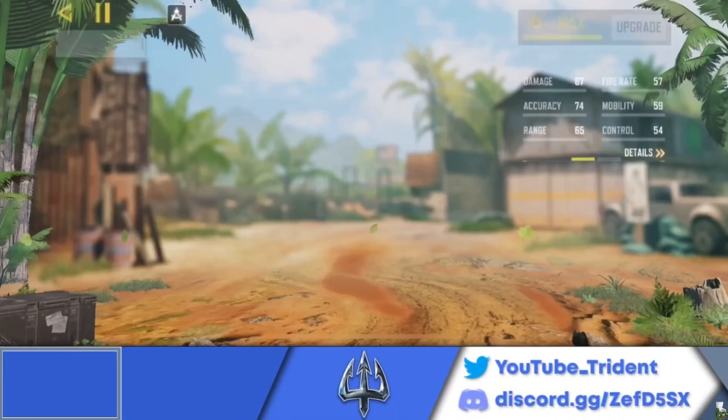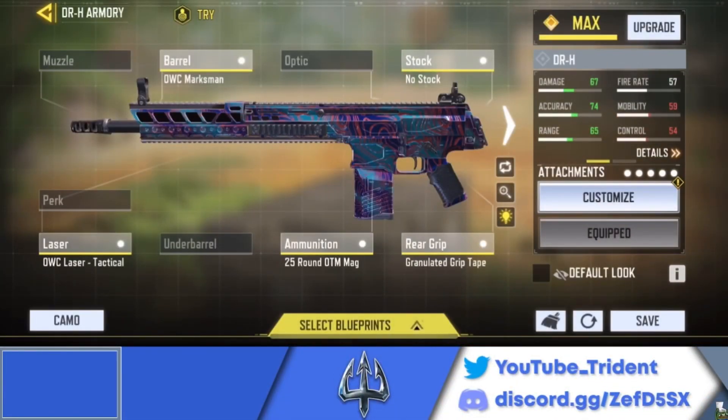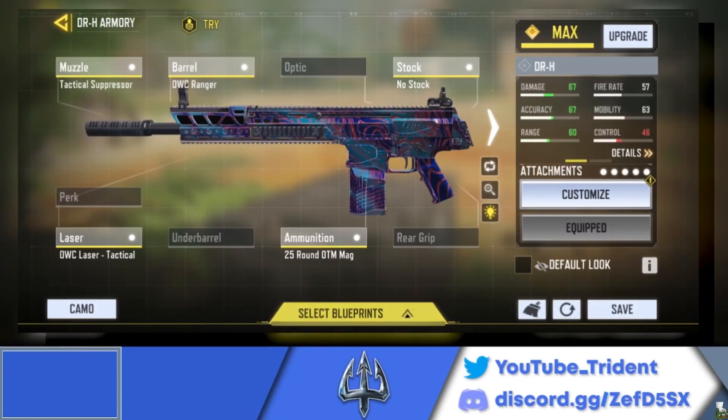Here's the loadout and gunsmith setup for the DRH — pause the video, take your screenshots. And if you want something that's suppressed, here's the gunsmith for it. Now let's hop into number three.